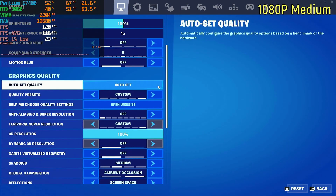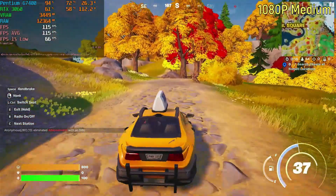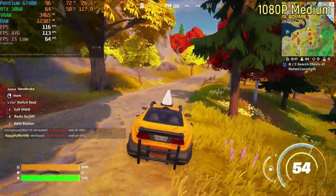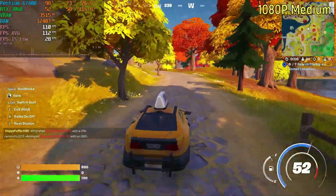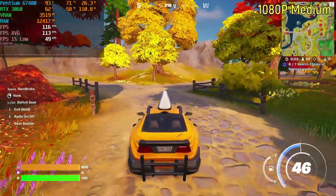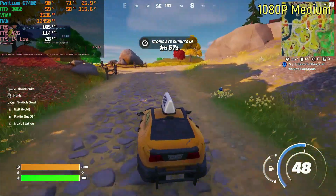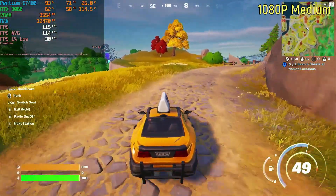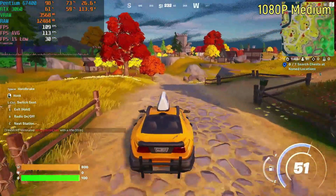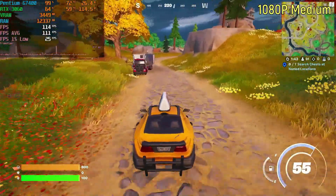1080p on the medium settings was running at roughly 110 frames per second on average, and the 1% lows were about the same — in the 20s. I should note that I did accidentally have a frame rate cap of 120 turned on, though that really didn't affect the frame rate all that much since the average I got was around 110. So the frame rate cap didn't significantly impact the result — the CPU gets roughly 110 frames per second on medium.